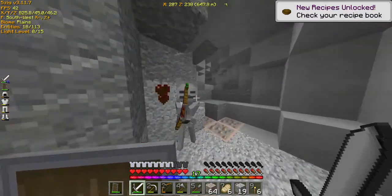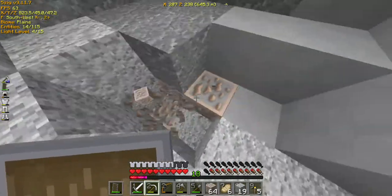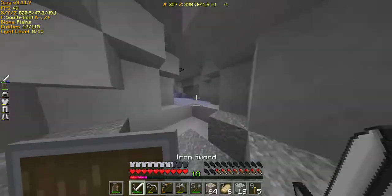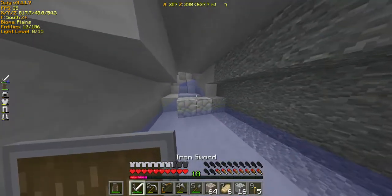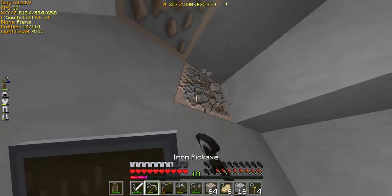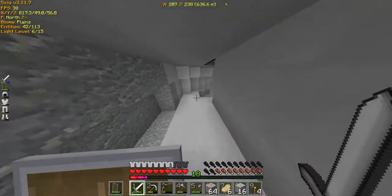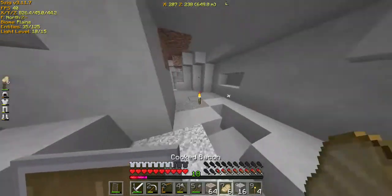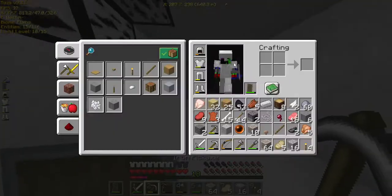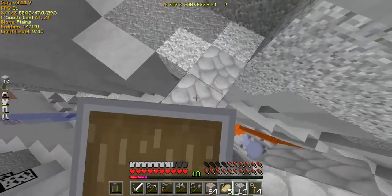Skelly, please. There we go — torch. I hear a zombie. What is behind here? Just more iron. So this cave is done and we can go to the ravine. Let's try not to die. Now, how are we gonna go down? This is a very bad idea.